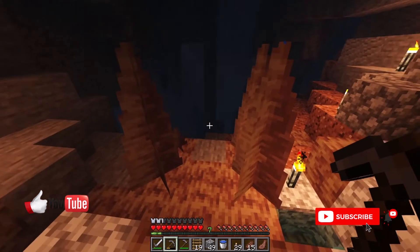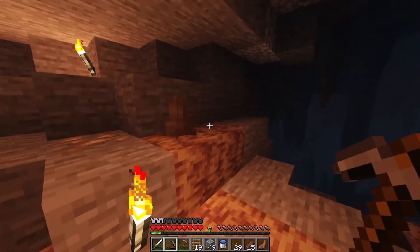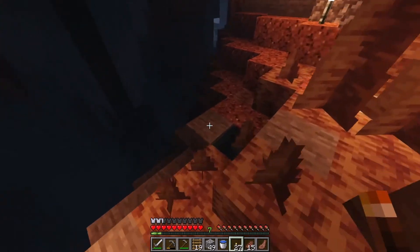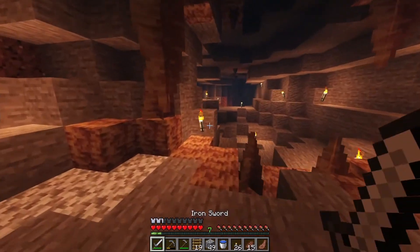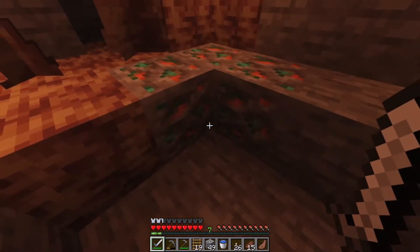We could go down this way as well, but we are going to avoid that for a minute. I'm going to place a torch down here because I don't want mobs to spawn behind me — that wouldn't be a very good idea. There we go. Let's place that and carry on. We could grab some copper here.